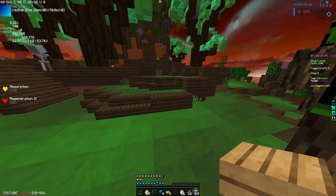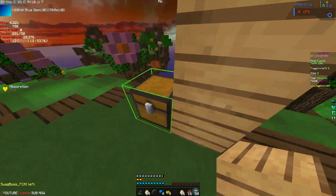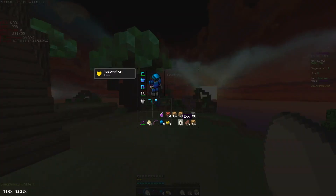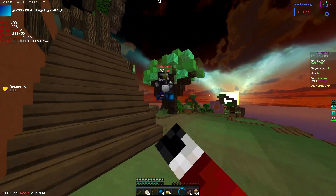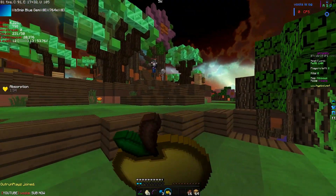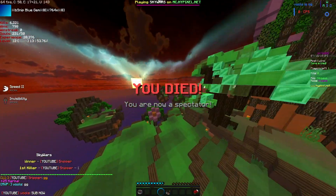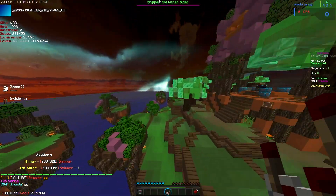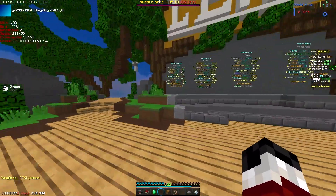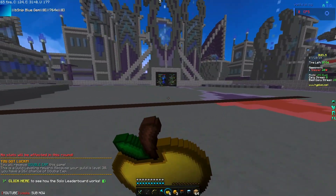I'm gonna get combo clicked. I need to get more stocked up. I'm gonna disarm you! Okay that's not gonna work, why am I doing this? I was trying to pearl away but I couldn't — I was scrolling and went two slots off. I should've won that. Yeah, you were very overgeared. You were trying to disarm me but it didn't work out. I felt like you were gonna combo me if we actually 1v1'd.